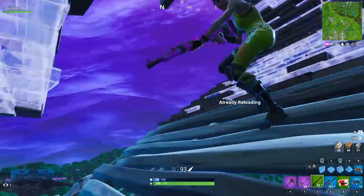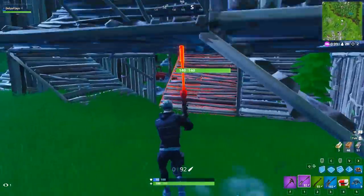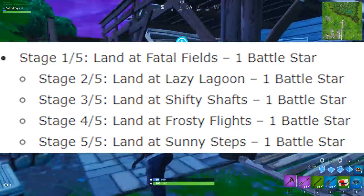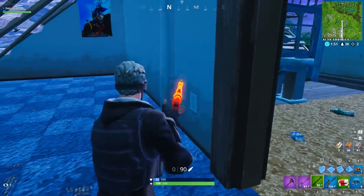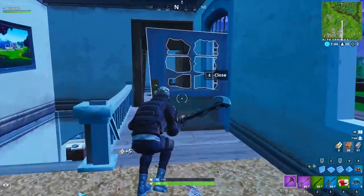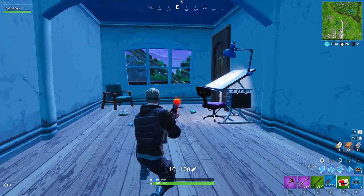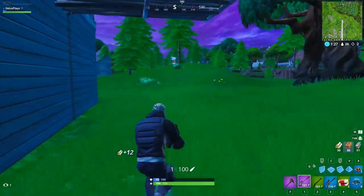Challenge number four is a staged challenge, so you cannot complete more than one stage per match. Stage one is land at Fatal Field, stage two is land at Lazy Lagoon, stage three is land at Shifty Shafts, stage four is land at Frosty Flights, and stage five is land at Sunny's Steps. Pretty self-explanatory — just land at these locations and you'll have some easy Battlestars. We have a lot of land-here challenges this week, which is great because they are super easy, though they do take some time and can be a little monotonous.